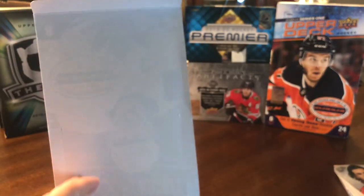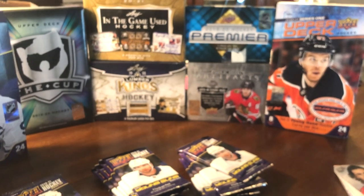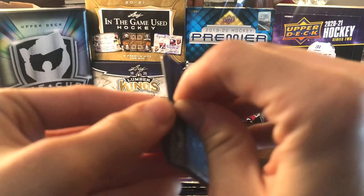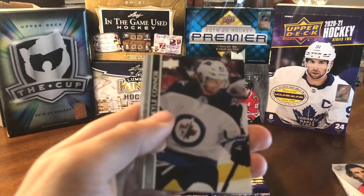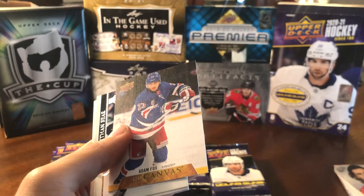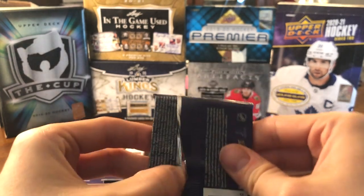Now we crack open box two — another fresh hobby box with 24 packs. These boxes are not all from the same case, so we could be getting a mixed bag of things. I kind of prefer it that way. We start off with an Adam Fox UD Canvas — very nice.